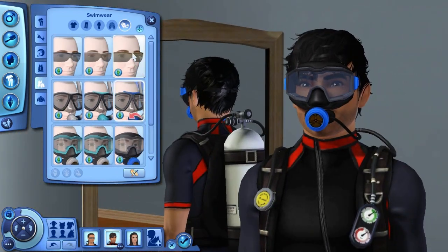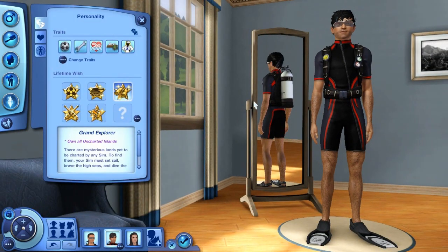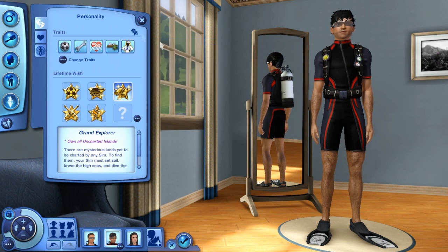Let me go ahead and show you guys the new traits really quick. One of the new lifetime wants I know of is the Grand Explorer — basically you want to own all the uncharted islands. The two new traits I spotted are: first, Loves to Swim — these sims are like fish in the sea and gain a special joy by being in the water; second, Sailor — sailors love the open sea and would much rather be on a boat than an island. And yes, these are Chandler's traits.